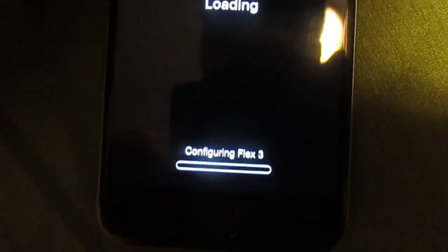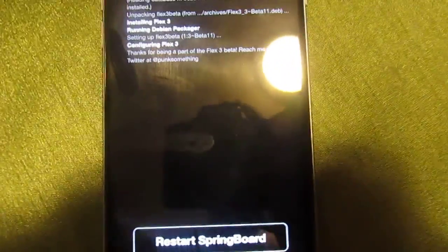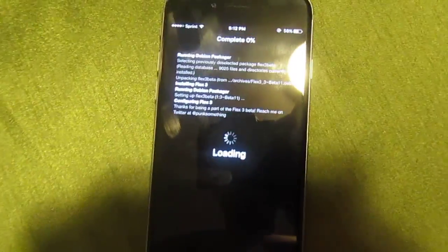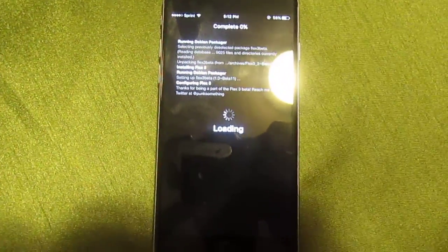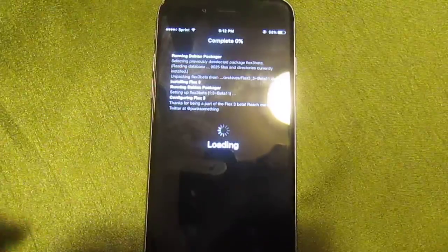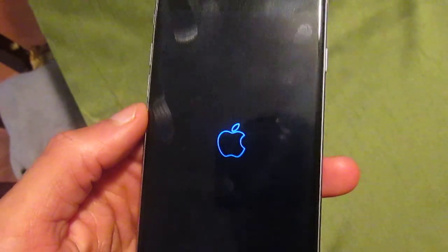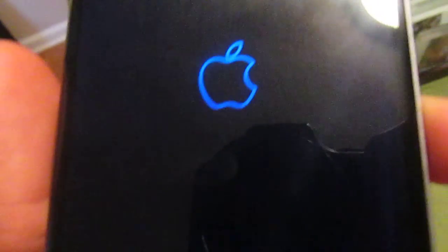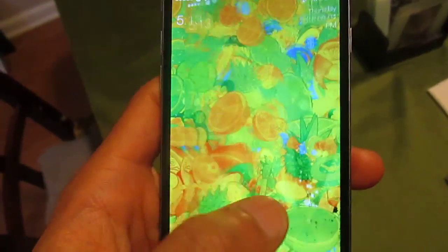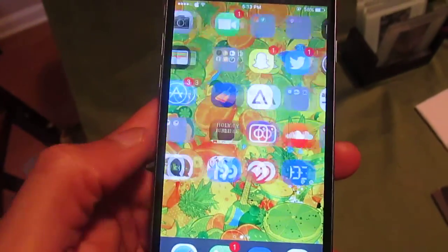It's taking a while. Okay, gotta restart it. There we go. My boot-up looks weird — I don't even know how that got there, like how did it turn bluish purple? Anyways, I don't care that you saw my passcode.